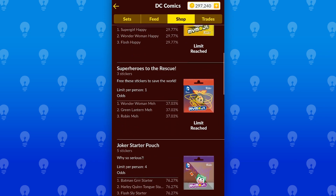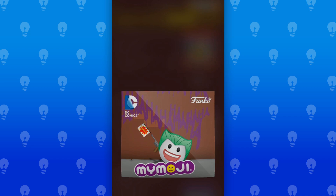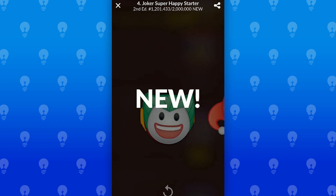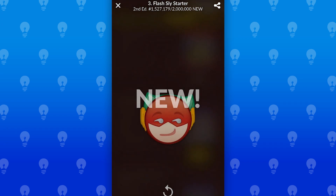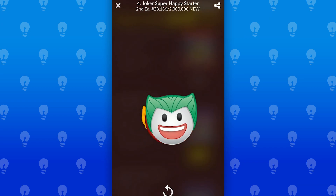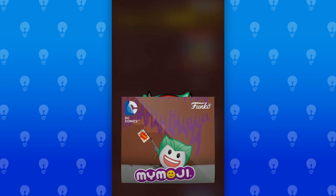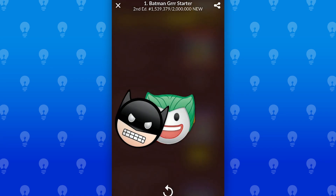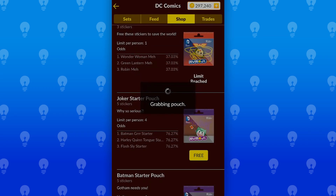Remember how I said that this video was brought to you by Quid? Well, this is just a more in-depth reminder that this video was brought to you by Quid. Quid is the best way on iOS and Android to collect cool stickers, cards, and toys featuring some of the best heroes and villains in both the Marvel and DC universes. You can buy them, trade them, do whatever you want with them, with new content being added daily. So click the link in the description and check out the Quid app today.